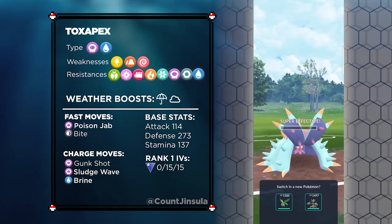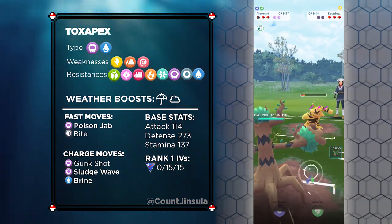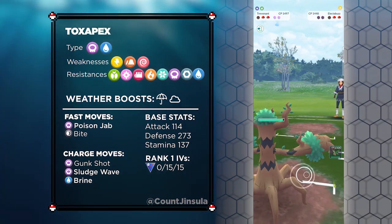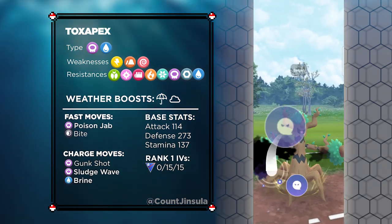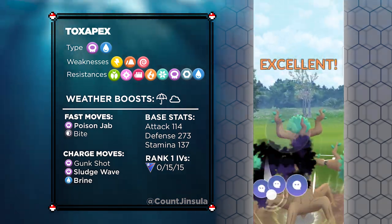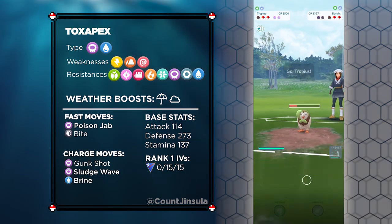Toxapex is not just a great tank, but it does have some offensive capabilities as well, thanks to a decent moveset. It has the Fast Attacks Poison Jab and Bite, and the Charge Attacks Gunk Shot, Sludge Wave, and Brine. Out of all of these moves, Poison Jab, Sludge Wave, and Brine are going to be the ideal setup. With these moves, Toxapex has a ton of offensive pressure, especially against a plethora of Grass-types in the Color Cup.